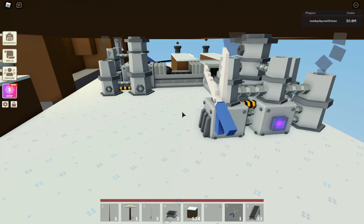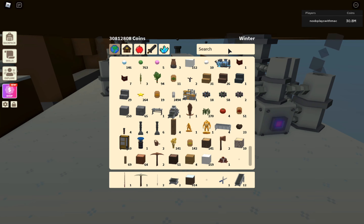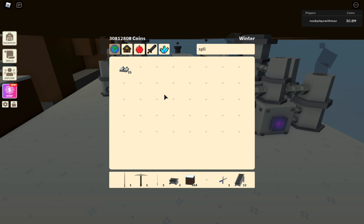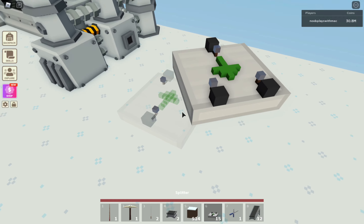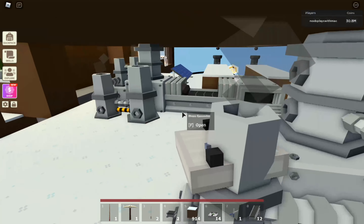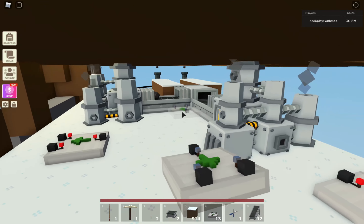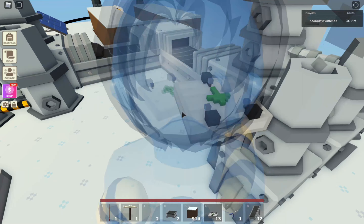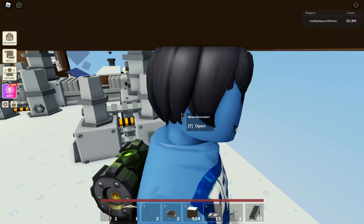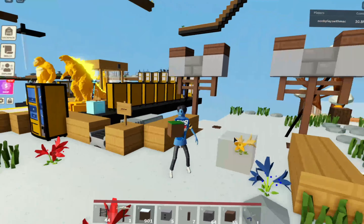So basically what you want to do next is get a lit conveyor — you want to get a lot of these so that you can split it amongst your lamps. You can just place this wherever you want; you just want to align it with the lamps above it. I'm just going to put the lamps and align the splitters with them.